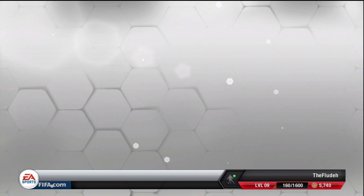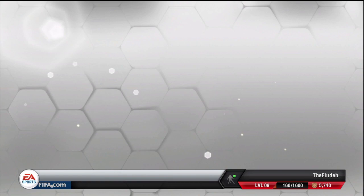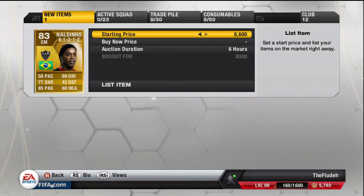Another Gerrard I bought in the centre mid in the 4-3-2-1 formation this time, bought him for 12,000 coins, so I'm gonna list him up for 14,500. Again, I'm doing the centre mid method which I've explained in the past two videos. I try and pick him up in 4-3-3s or 4-4-2s, mainly popular formations.